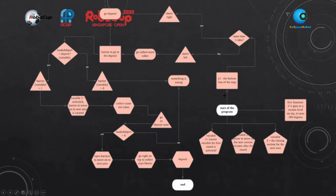Once it reaches the bottom of the map, which is Y1, there will be a question asking whether there is more than one cube. If yes, it will move right. If no, it will move left. So if it moves right, it will go to the deposit zone, and if it moves left, it will go to collect more cubes so that it can then deposit.